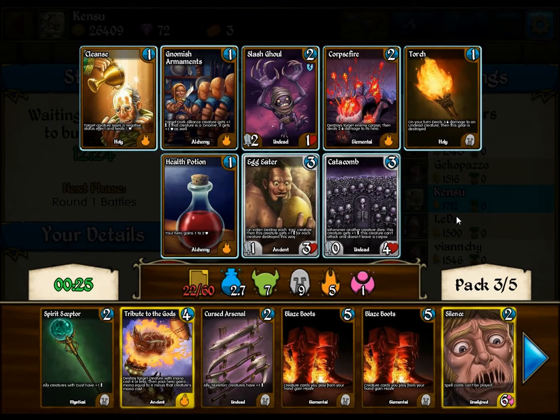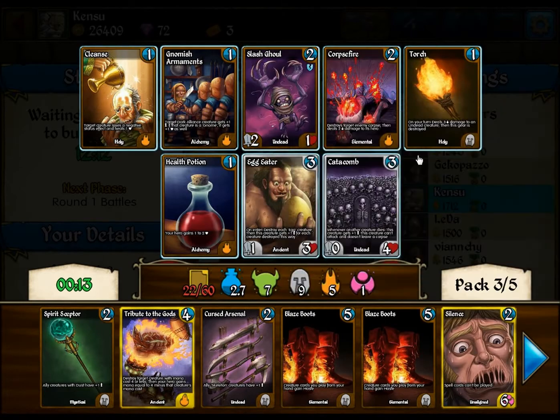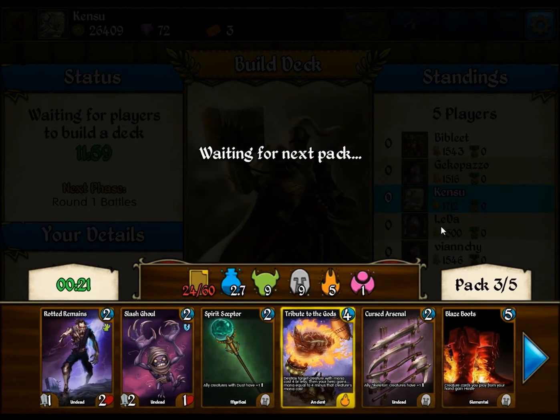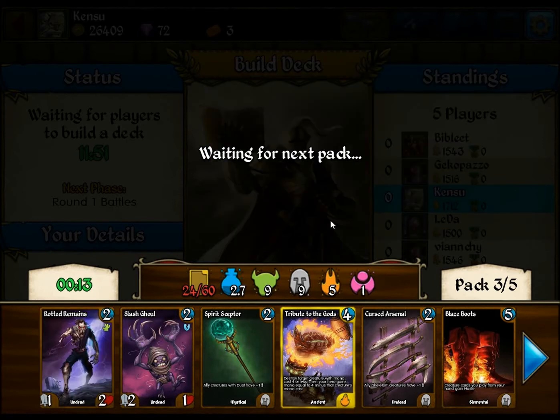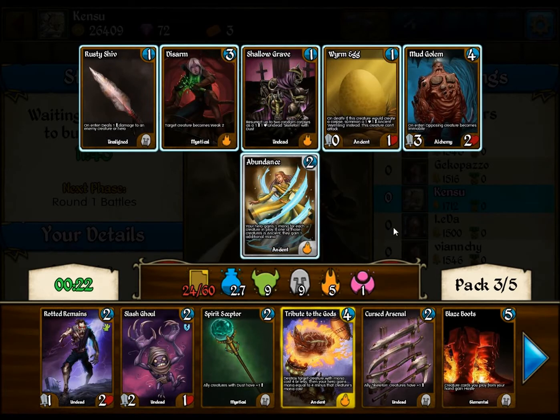This is a pile of crap. I might play the Corpse Fire. I'll pick up the Slash Ghoul. We have a Rotting Remains that goes into our Dust deck. The reason all the Reassemble stuff works is because you come back as a Skeleton with Dust. I like sneaky stuff like that, because people don't realize that the Skeleton has Dust. And the Spirit Scepter buffs it, and then that puts them in an awkward situation. That's how you win games.